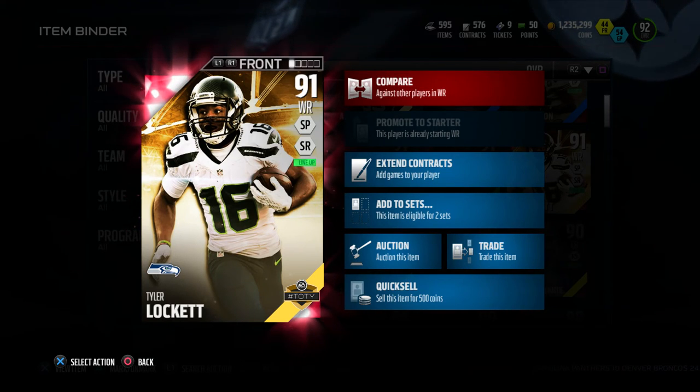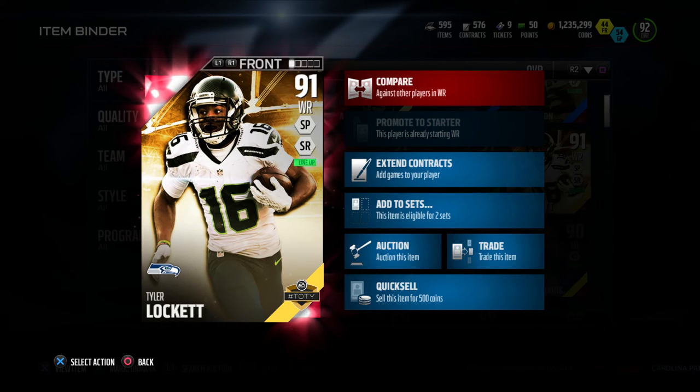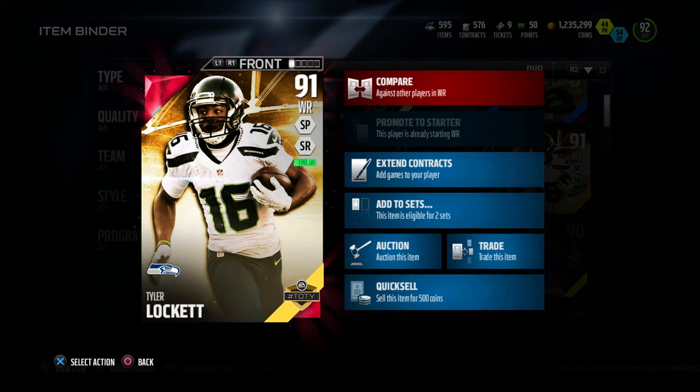What's going on family, welcome back to another video. Hopefully you guys are doing great, and today we have the player review of 91 overall wide receiver Tyler Lockett, Team of the Year edition. What an amazing card this guy is.